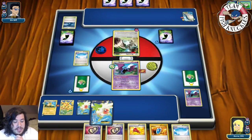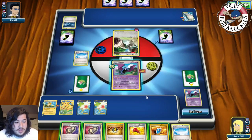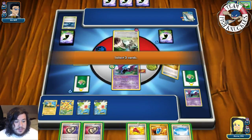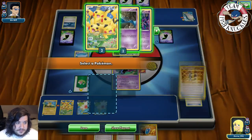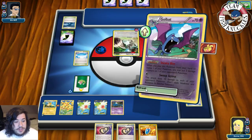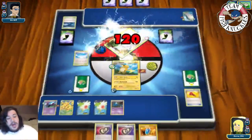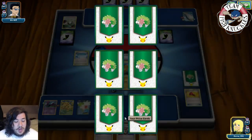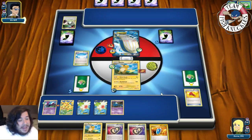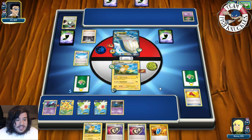We put down the Zubat to fill the bench, retreat into Raichu, and use Circle Circuit for 20-40-60-80-100-120 damage. We're still not knocking out Wailord but we take a prize card and get another Raichu. Our opponent's Wailord-EX hits the field. On their turn a Mew comes down. Team Rocket's Handiwork flips heads - discard two cards from our deck: a Megaphone and another Muscle Band. They pass.